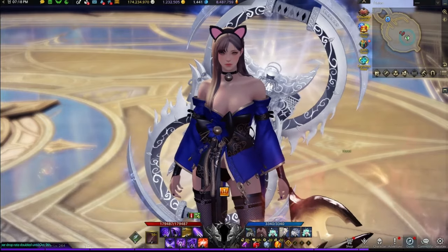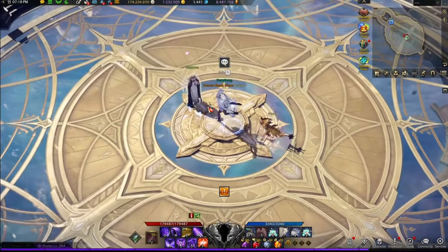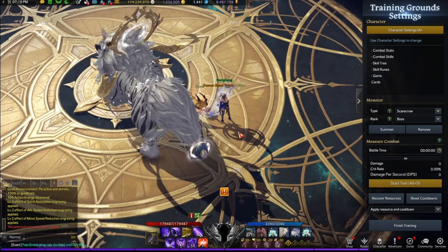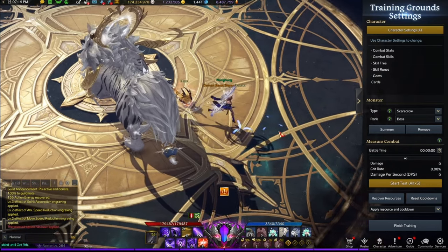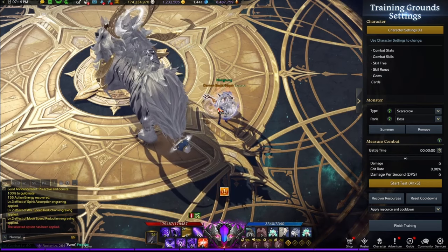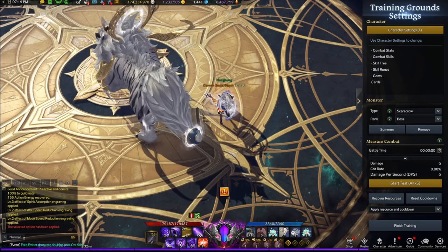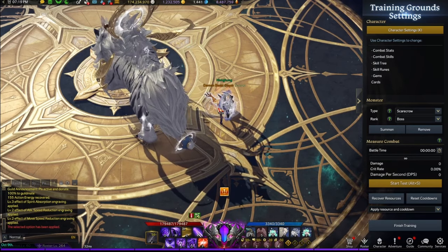If you don't know if you can do it, just test in Trixion. So I'm in Trixion now. Let me go over to the Training Grounds. Now we're at Trixion, and I'm just going to give myself full gauge. The idea here is: in one Demonic Transformation, you need to hit three S skills and three A skills.